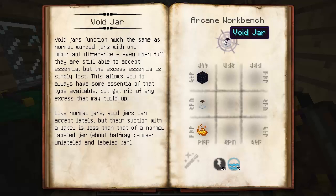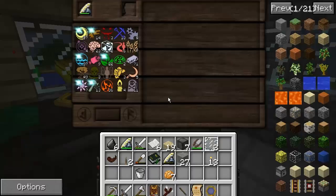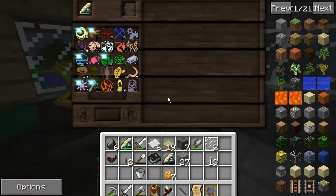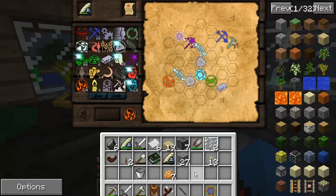I'm also going to grab the void jar — that's six Vacuos, three Aqua, and three Perditio — along with an obsidian water jar and blaze powder, plus 15 Perditio and five Aqua to craft it. The void jar accepts Essentia up until full, and even when full it still accepts it but voids the excess — so you always have some available without overflow. Using the system we've currently got, that could be useful.